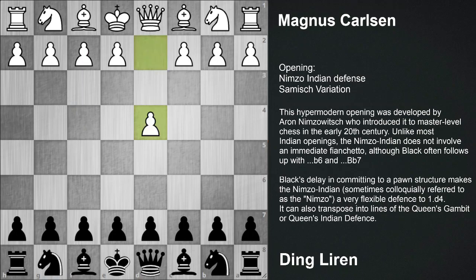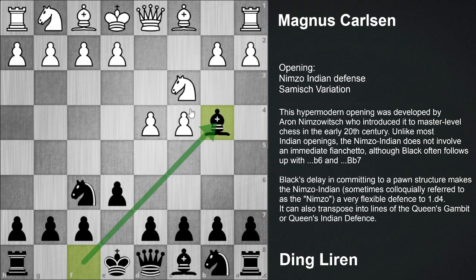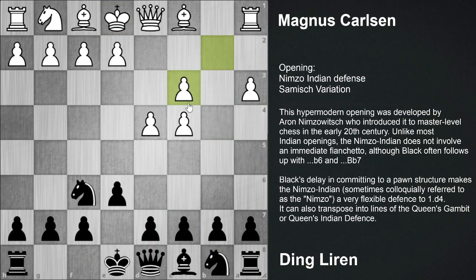Let's start with the game. Magnus Carlsen opted for d4, Knight f6, c4, e6, Knight c3 and Bishop b4. And this is the start of the Nimzo Indian variation. Here white goes for different plays like Queen to c2, Queen d3, or Bishop to d2. But here Magnus Carlsen opted for a3. And black usually takes this knight on c3, just to create these doubled pawns for white. And black is going to hit this pawn on c4 while developing his pawn to b6 and Bishop to a6, then Knight to c6 and a5. This is the way he is going to hit this pawn on c4.